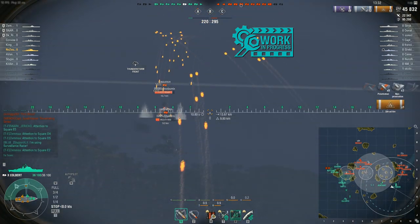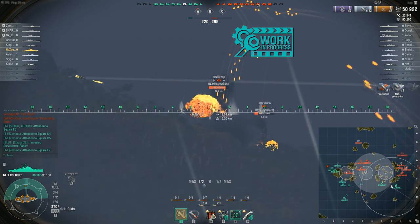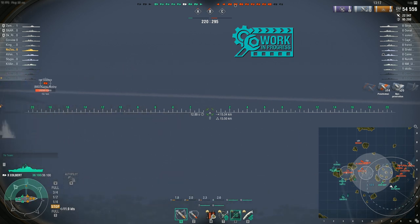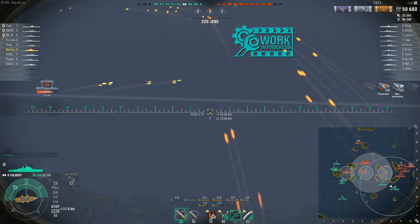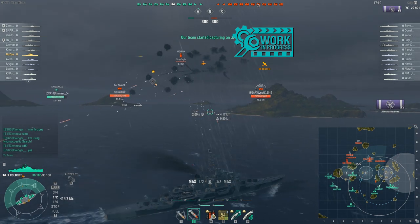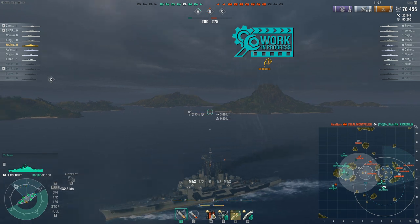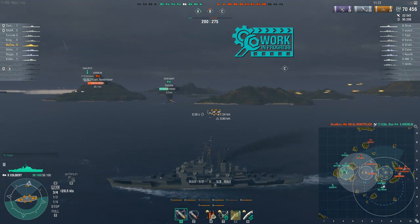Base firing range is 15.5 kilometers and reload is 2.6 seconds — yes, 2.6 seconds, which is what mine is at running the reload module. Top speed with Sierra Mike is 34.6 knots, even faster with speed boost. Turning radius is 620 meters with a 7.4-second rudder shift — a pretty nimble ship. AA capabilities are potent; I would not try dropping on it. Concealment is 9.8 kilometers with camo, concealment expert, and the concealment module. For consumables you have the option of Defensive Fire or Hydroacoustics, plus Engine Boost and Heal.